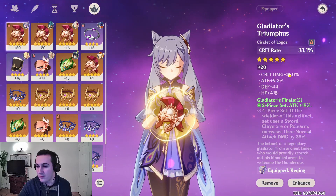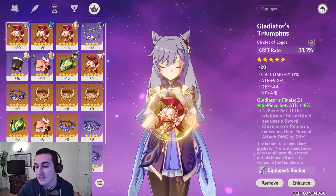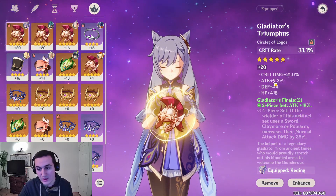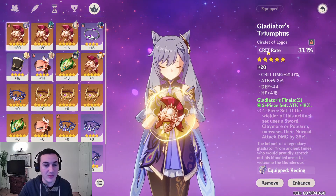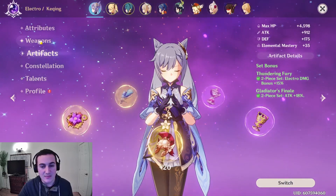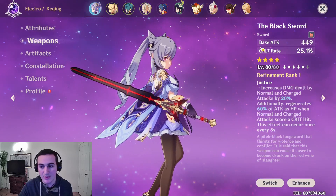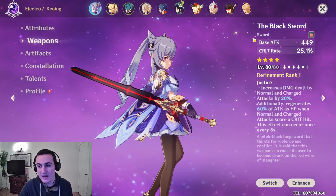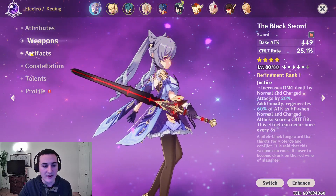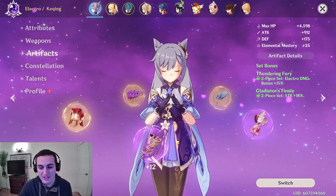I have 21% damage substat here, which is huge, as well as the 31.1% crit rate helmet. You're going to want a lot of crit damage and a lot of crit rate, and then we also have an attack stat — those three are really, really good. Obviously defense and health you're not going to want as much. I'd say the only thing that would be better is if these were reversed — if instead of crit rate I got crit damage. The reason why is because I have a crit rate weapon. If you don't have a crit rate weapon, you'd prefer a crit rate helm. But because I have a crit rate weapon, I'm going to get a lot of crit rate, and I am often going over the cap of 80% crit — sometimes 85% or 90%. If you're at 90% crit rate, that last 10% is just not doing anything for you.